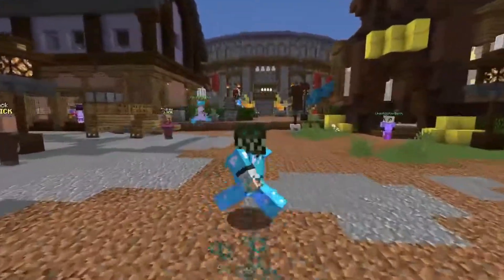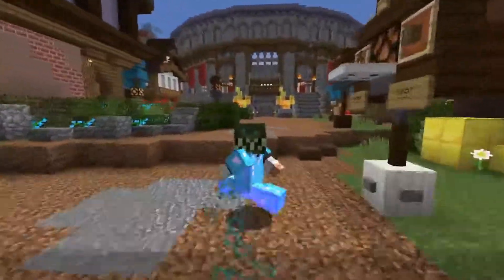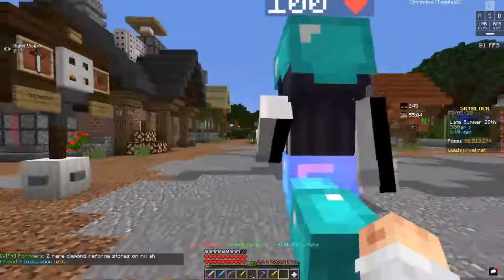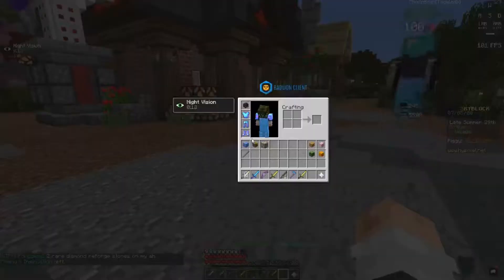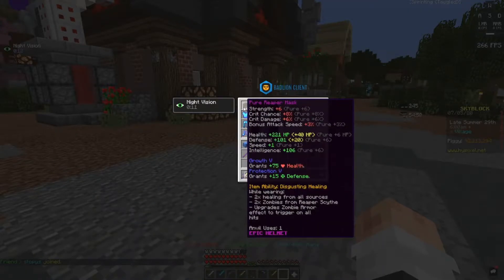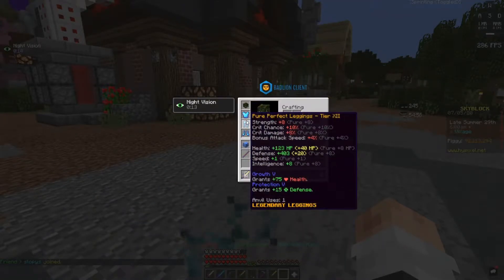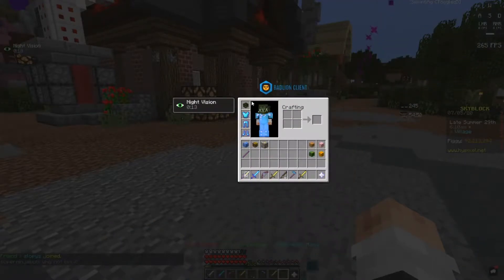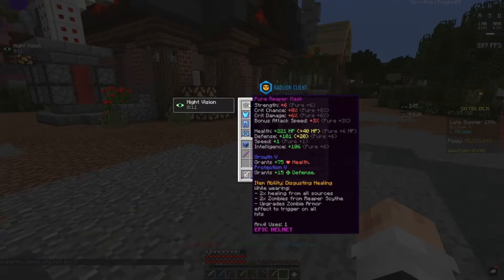Some things are expensive and some aren't, so let's get right into it. As you can see I have full Perfect Armor — Perfect Armor has a lot of defense, like 400 on each piece. Then you've got the Reaper Mask. The reason why you're wearing the Reaper Mask is because it gives two times healing from all sources and two times zombies from Reaper Scythe, which is a weapon Tank has to use.